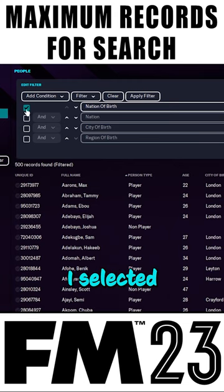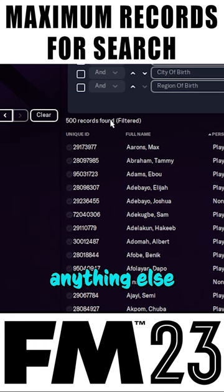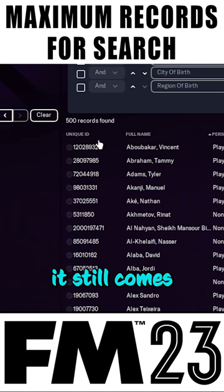I noticed that no matter what I selected on these options — whether it be nation of birth, nation, city of birth, or region of birth — I was always getting 'record found 500.' I was thinking, wait a minute, that's maximizing something; that's not allowing anything else to come through. Because even if I don't select anything and apply filter, it still comes back with 500. And obviously it's not just 500 players in the game.